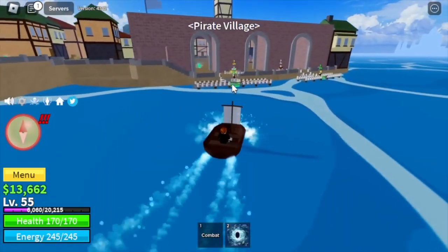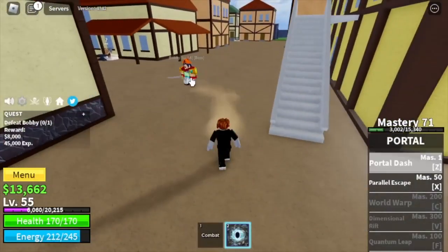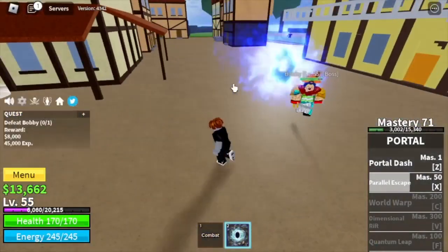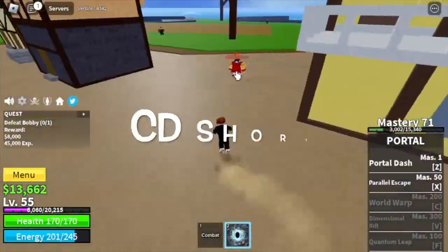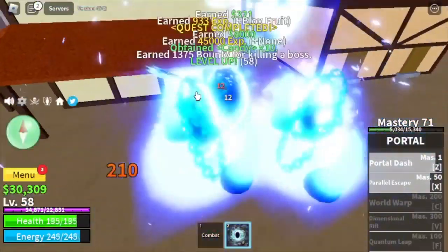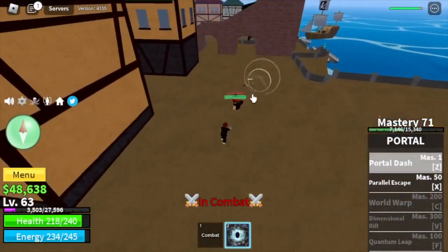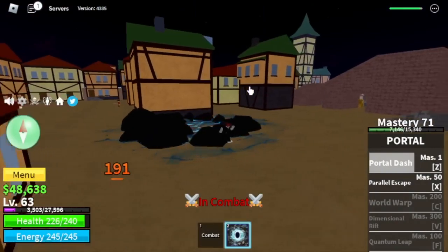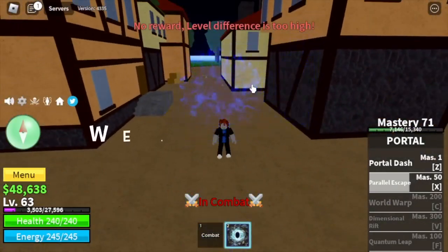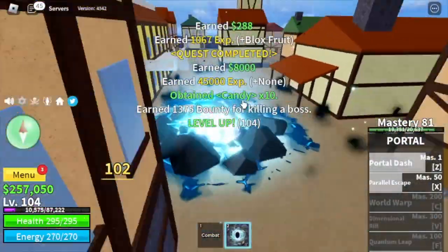Next village is the Pirate Village. Target here is Bobby the Clown. You now have two skills to damage your enemy — the Z skill and the X skill. Additional 160 damage. Cooldown is short for the skills, so you can spam it to defeat Bobby easily. I was also able to experience PvP at the Pirate Village — a flame user tried to attack me. Z skill and X skill took care of it.